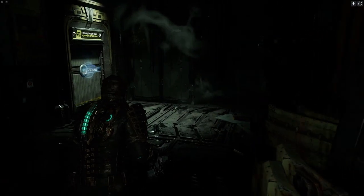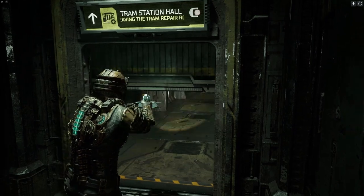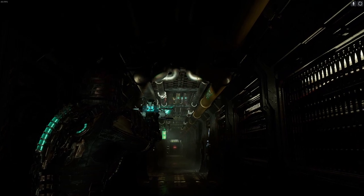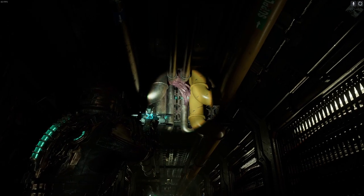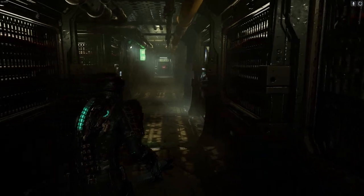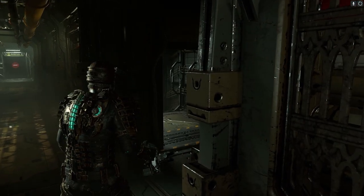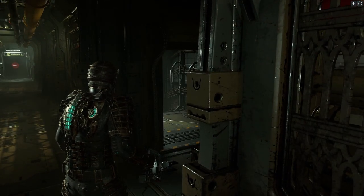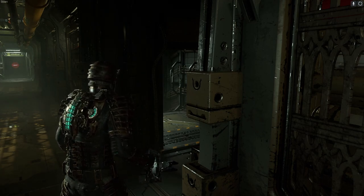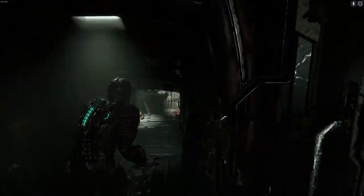We've got our plasma cutter. The good thing with our plasma cutter is it has one of the new upgrades on it, and that allows enemies to catch on fire and take damage over time. You coming down, sweetheart, or are you just looking pretty up in the rafters? We can cause the enemies to take damage over time, but to be honest with you, it doesn't really seem to do a huge amount.